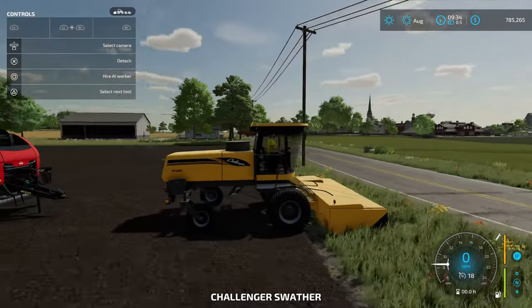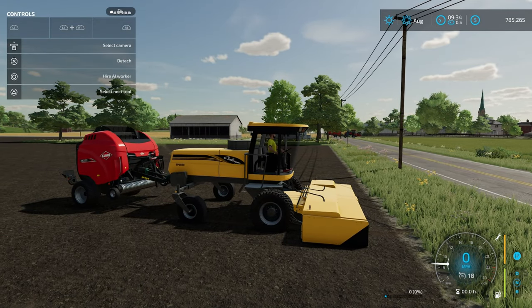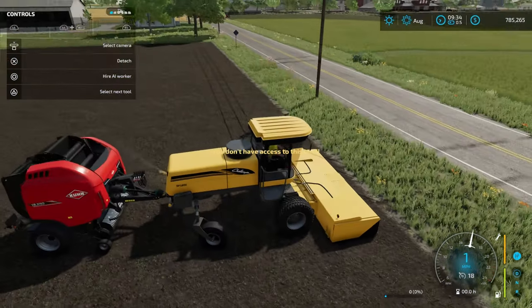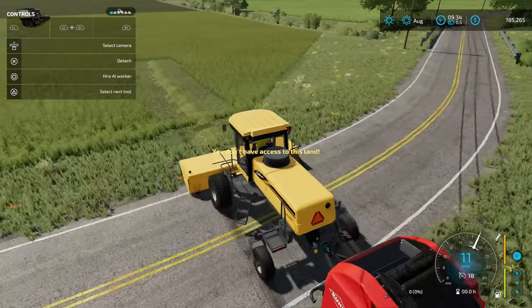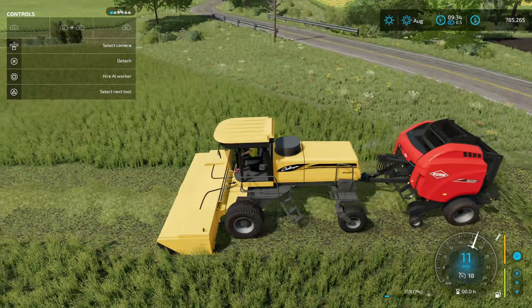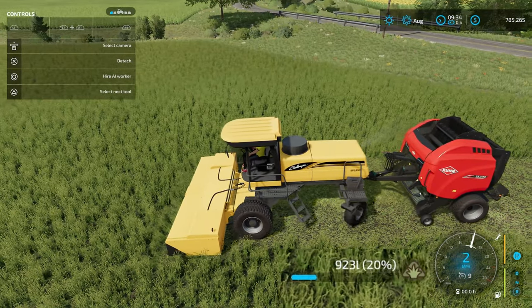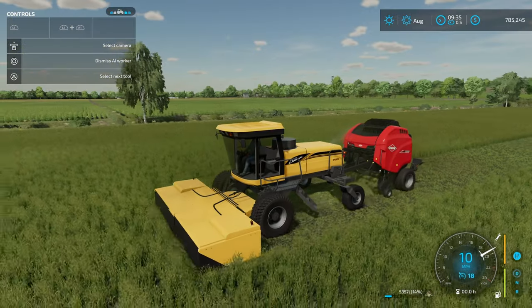Let's go ahead and back up to our baler. All I need to do now is lower this thing down and turn it on. It's saying I don't have access to the land, but you can see in the top left-hand corner it is blue. As we start to move forward back across the road into this little bit of hay, I start to go across it and pick it up.